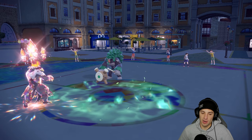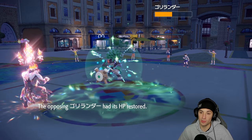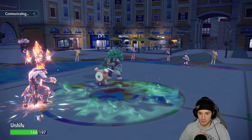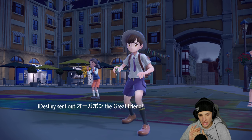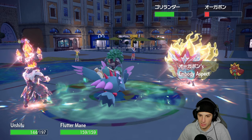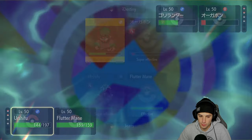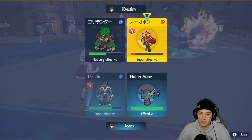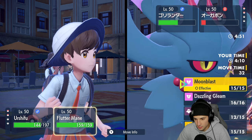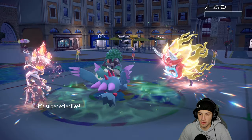I'm forcing him to bring out Ogre Pon with Urshifu on the field. He could Spikey Shield, but this Tera was massive — this is such a good battle. I get to bring out Fluttermane. My play is definitely just Aqua Jet spam into the Ogre Pon slot — whether it protects or not, we're going to KO it, unless it swaps. He doesn't Spikey Shield — Aqua Jet finishes it off. We work out things perfectly!